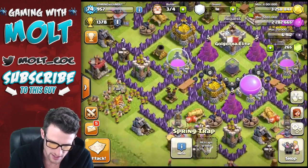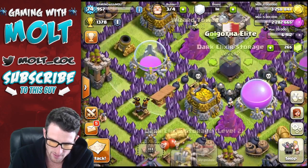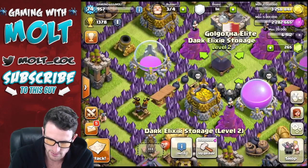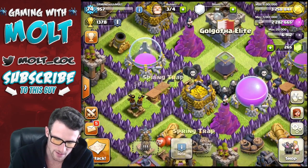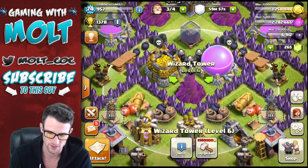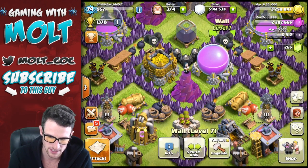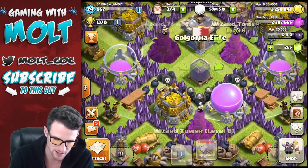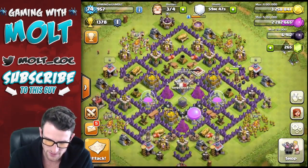We've got some other spring traps in here. Anybody that comes in here, instead of going toward the center of the base, is gonna walk right up here and hit this gold. The wizard is going to be doing damage to them all along, and then they're going to be getting hit by these wizard towers as well. So I think that'll work pretty well — I'm excited to see how this defense performs.